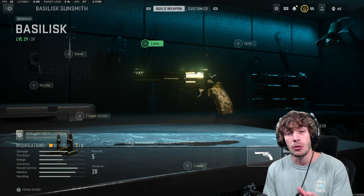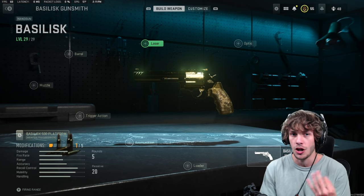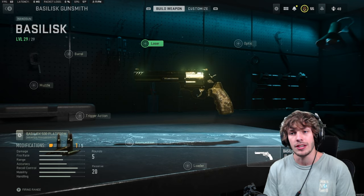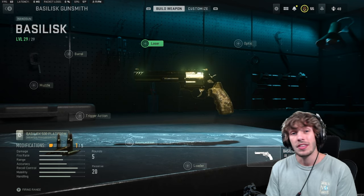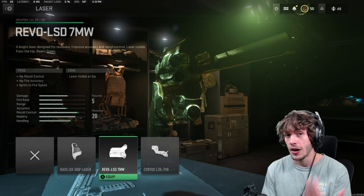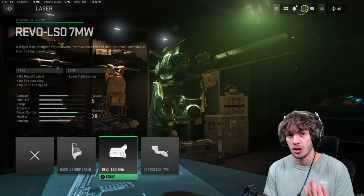With the attachments on this weapon, you want to focus on mobility, damage range, and fire rate. On the mobility side, ADS speed doesn't matter, but you want to make sure you can still run around the map fluidly. For the laser, you want to add the Rebel LSD7 MW - this is going to increase sprint-to-fire speed, allowing you to fire the weapon a little bit quicker after sprinting.